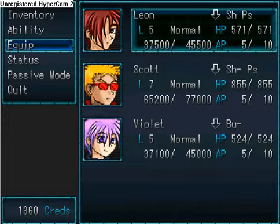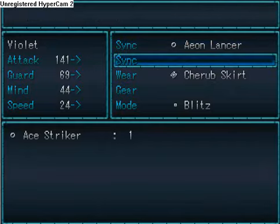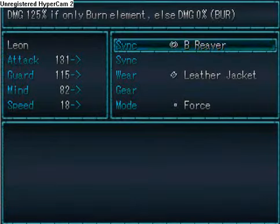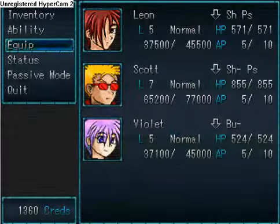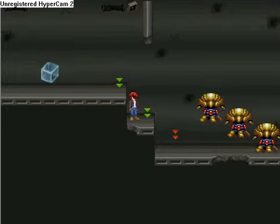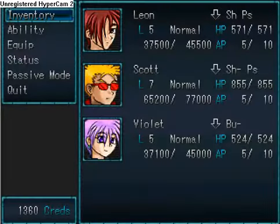He just told us that the boss is weak to burn, which our newly acquired B Reaper — that element's up. So let's equip that on Leon. Give the Ace Striker to Violet, since they're the two biggest boss DPS, because Scott's more of a random encounter guy. Are you ready? Yeah, let's do it.